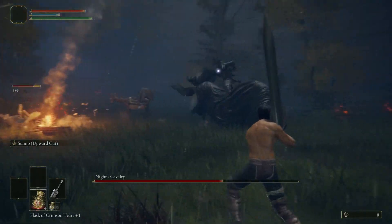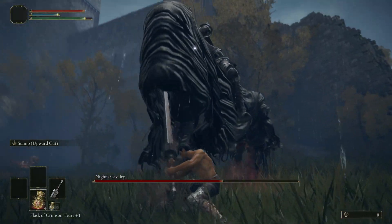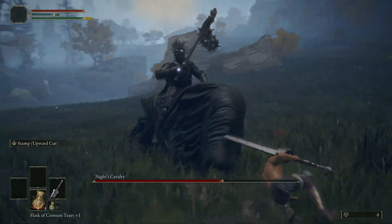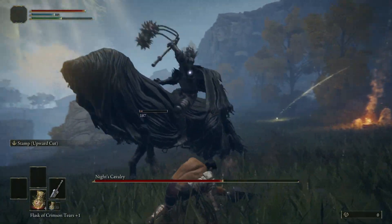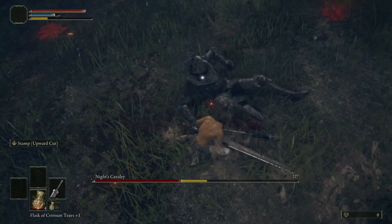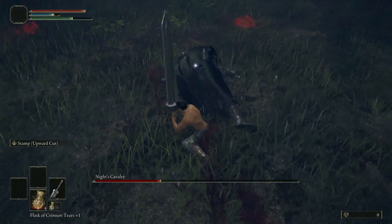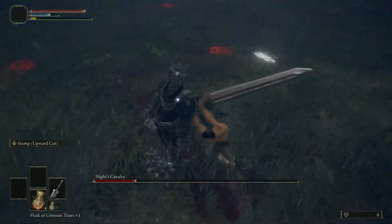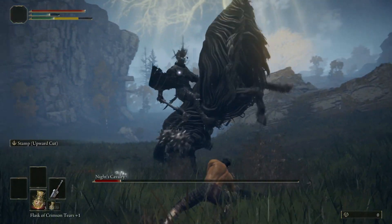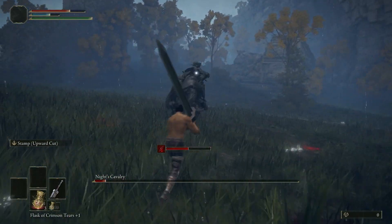A lot of this fight is him running away from my jump attacks and trying to land an attack or two, but he keeps getting punished. There really isn't a lot to this boss fight — it's mostly jump attacks. You can use a better Ash of War than Stamp. Just keep working at him, keep cutting away at his horse, and become aggressive when the horse becomes weak so you can capitalize when he's knocked down. When he's off his horse, he's pretty easy to circle around — try to get that backstab off, maybe even two if you're fast enough. Stay off that side to avoid his annoying horse ram attack.